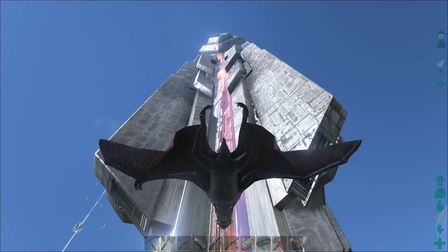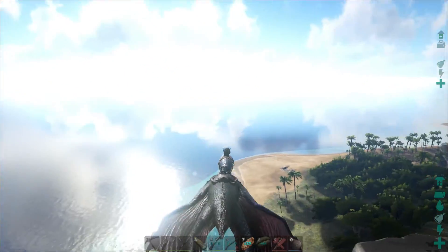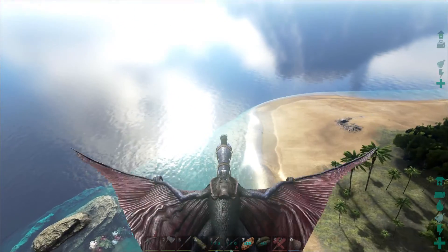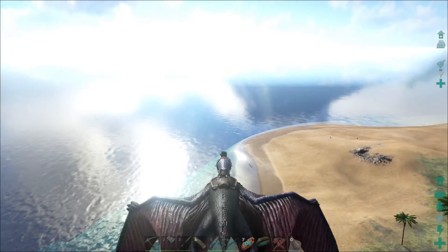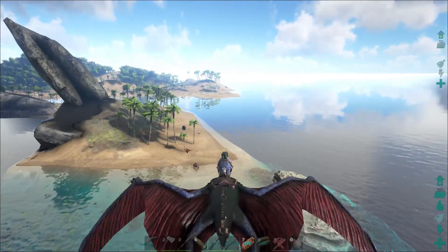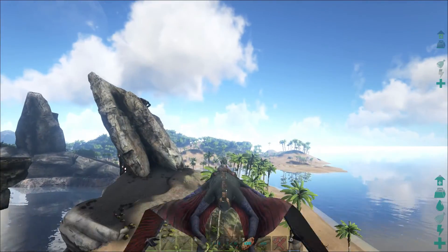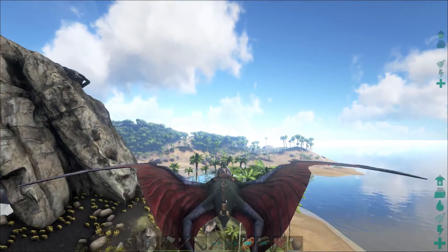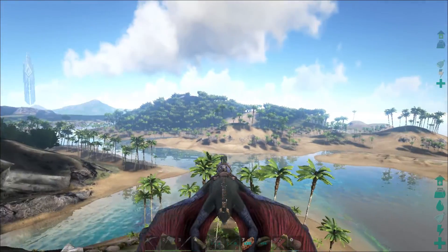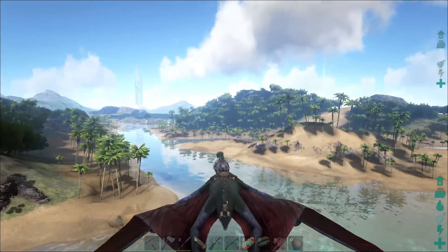I'm here at the Red Obelisk because around here is where I lost Petra. I've been flying around for two, three, and four days but I can't find Petra. It is really, really sad. But there is at least some kind of good news, even though it's a pity that Petra is gone. But that is kind of this game, sadly. It's all about eat or get eaten. That's how nature is.